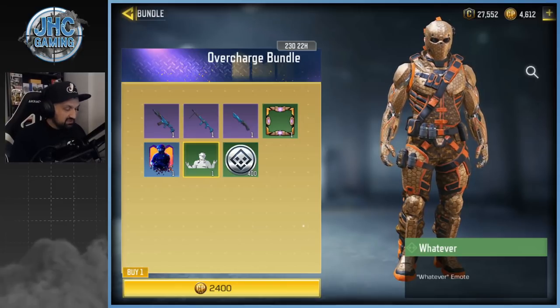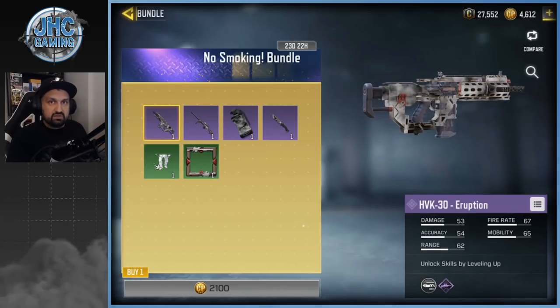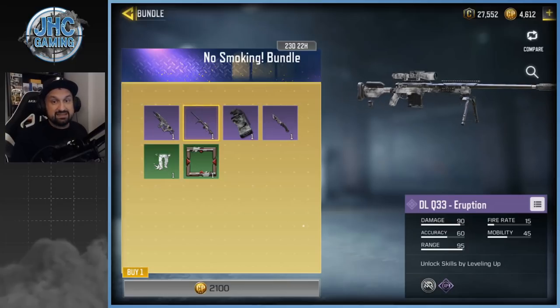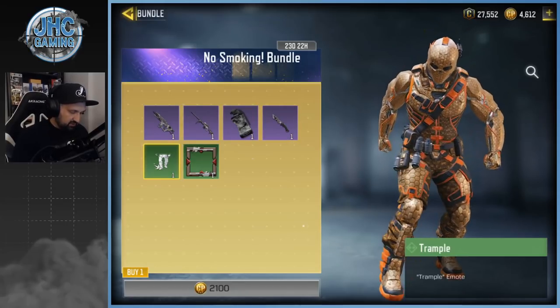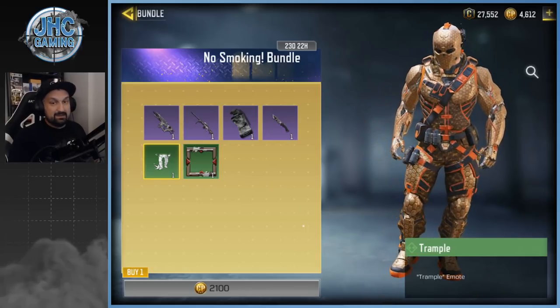The other two purple bundles on the left are ones I actually bought. The first is No Smoking — the first day I saw it, I bought it. It has the HVK-30 Eruption, which is animated, plus the DLQ-33, my favorite sniper in the game, also animated. You also get the smoke grenade and knife with animation, and the Trample emote. That's one of the best bundles in the game right now — for twenty dollars you get tons of value. If you're debating which one to buy, that's a top choice.